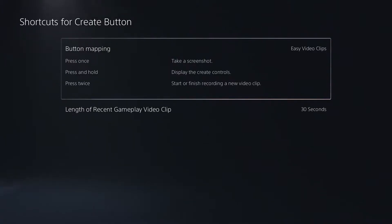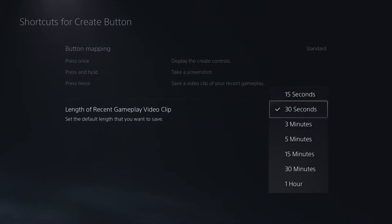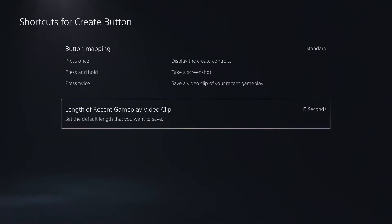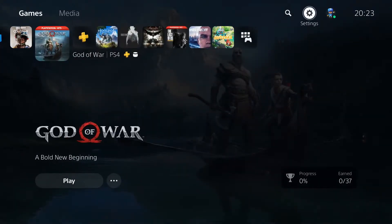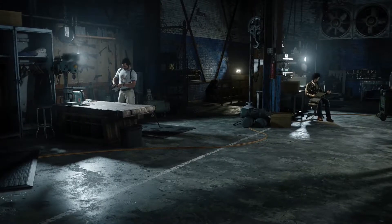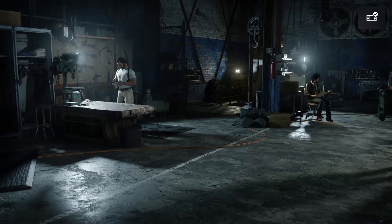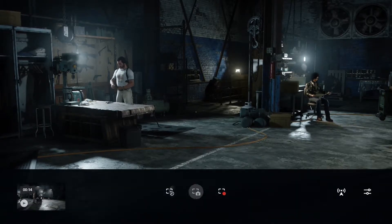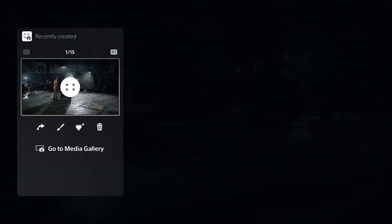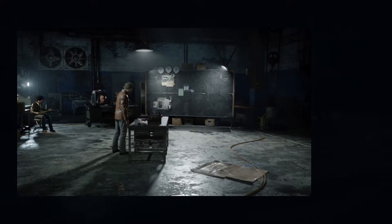There's also a way of altering the length of the recent gameplay clips. If I change that and say 15 seconds, now if I go and play the game and press it twice, it should do a video. I'm going to press the Share Button twice now — there you go, you can just see it top right. It's just saved a video. And as you can see, that's the last 15 seconds of gameplay.